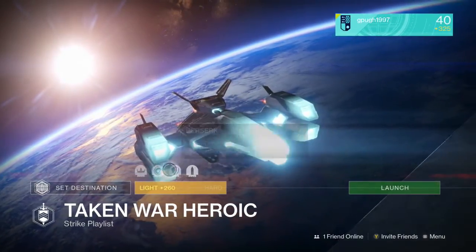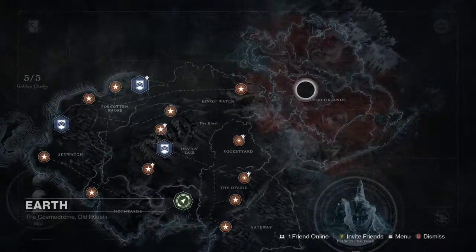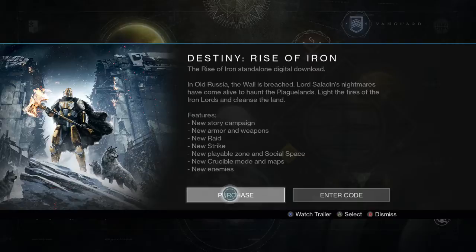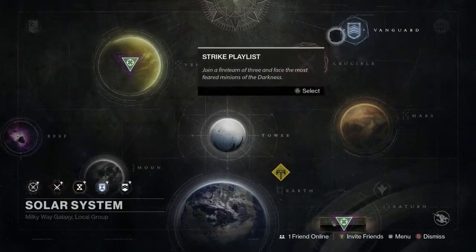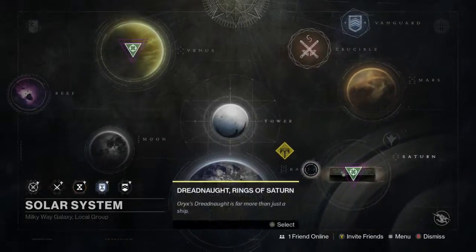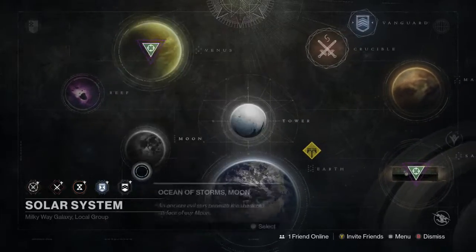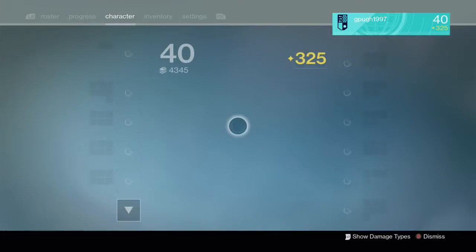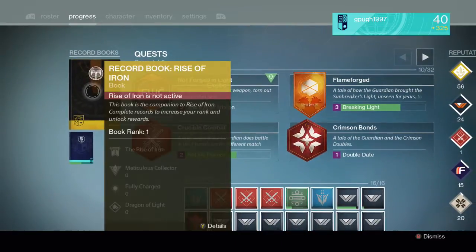Recently the Wrath of Iron DLC is kind of pre-loaded under the Taken King, so you have access to the Plaguelands over here. If I try to get the Wrath of Iron DLC which I haven't yet got, I get told I can't. I have Xbox which sucks, and there's a space here for a Wrath of Iron strike. The GUI has changed as well.